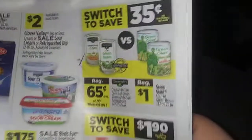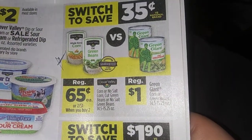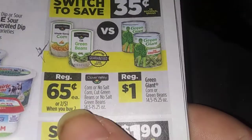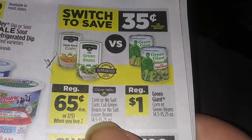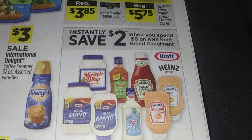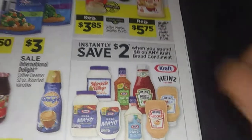If you stock your pantry up, you can get two for a dollar when you buy two — 65 cents each, but buying even numbers gets you two for a dollar. Look at all that — 50 cents each, must buy even numbers. Save $2 instantly when you buy $8 on any Kraft brand condiments.